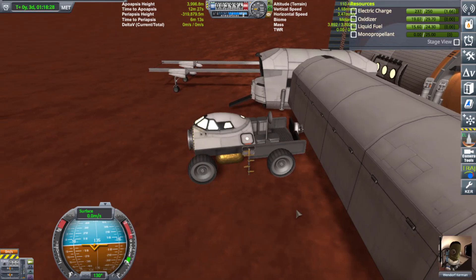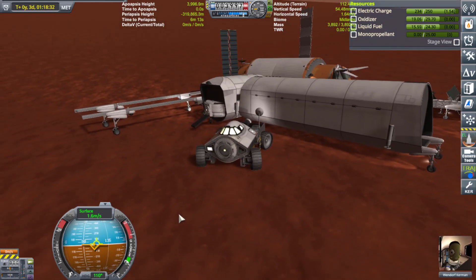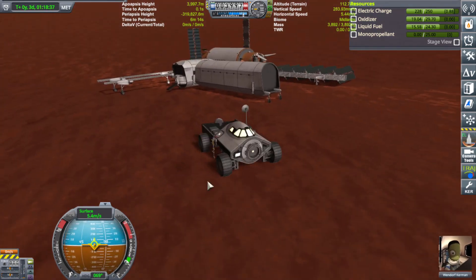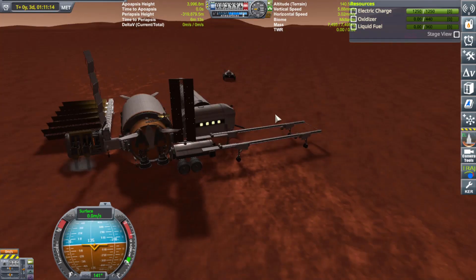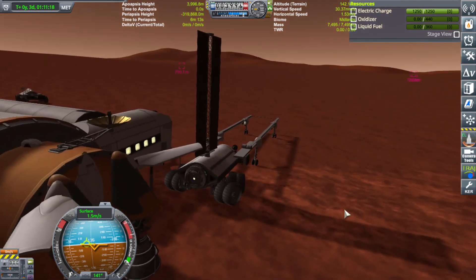I have the vehicles that I've placed around it to keep it from sliding anymore. The plan here is to basically undock everything and just try to get the lander back up to its original spot. So that's what we're going to do, and now I will return you to the old me.